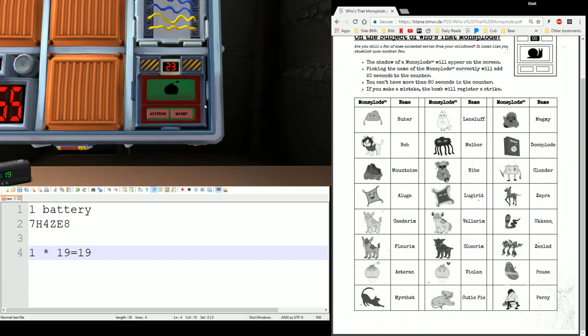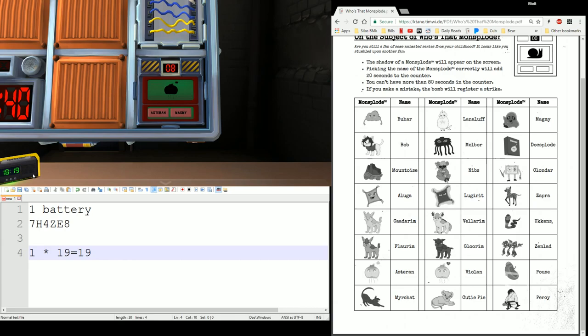I've got about 25 seconds, and I've got a Monsplode with two options for its name: Astrin or Magmy. If I don't know them as the diffuser, I'll try to give a description — it's kind of a jellyfish with a flower on it. Well that's either Astrin or Violan, so we hit Astrin. Unlike other needies, when I get that one right, I add 20 seconds to the clock — but it doesn't stop. This is the Koala — Koala's name is Nibs.